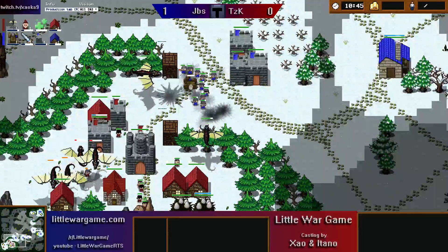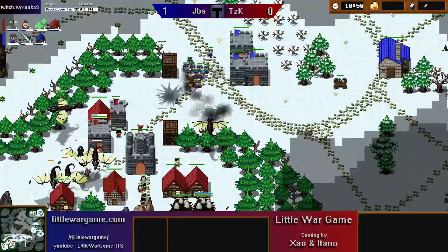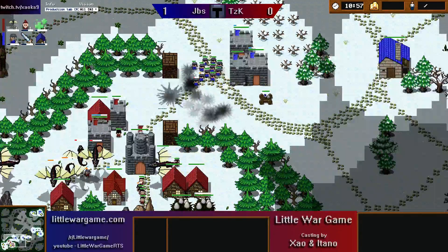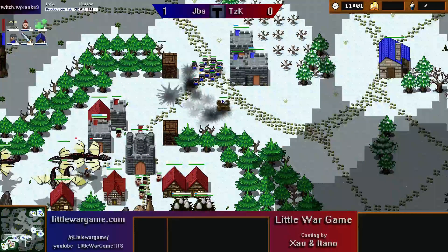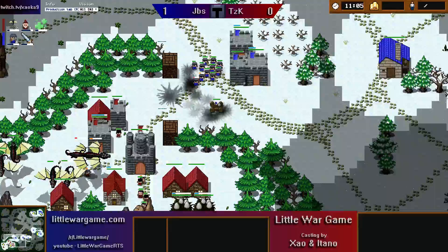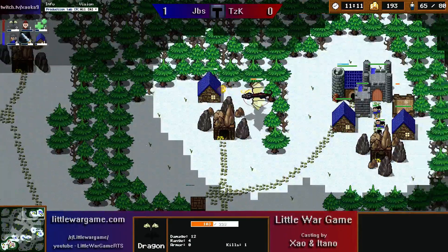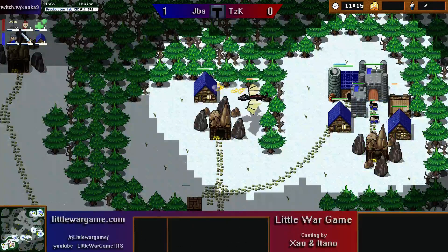A dragon steps out and takes a bit of damage, but manages to step forward and take out the catapult which is really nice. Riflemen aren't really going to be able to engage into this two-tower choke — but a dragon stepped way too forward and Jibs steps forward and the dragon drops immediately. A heal spell is on the way now and mages are being produced. A fresh catapult comes out here from Jibs, and we're just watching another stalemate. It's going to take a little while to resolve. Jibs going for some odd barracks, but TZK is going to be able to harass in the background a bit, although Jibs has a tower of his own now.